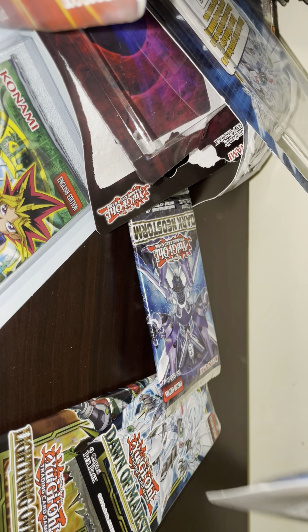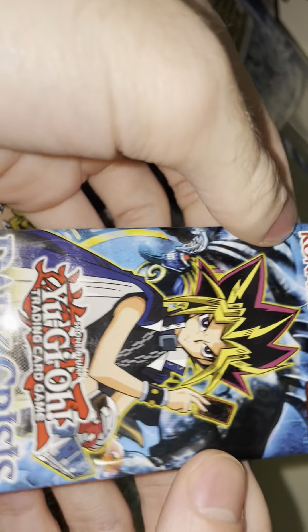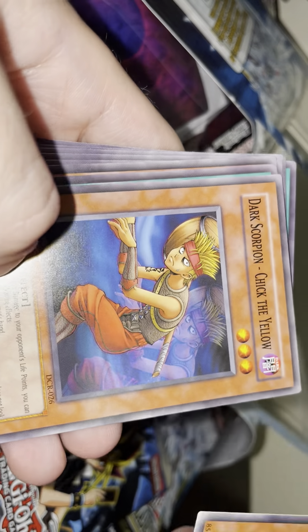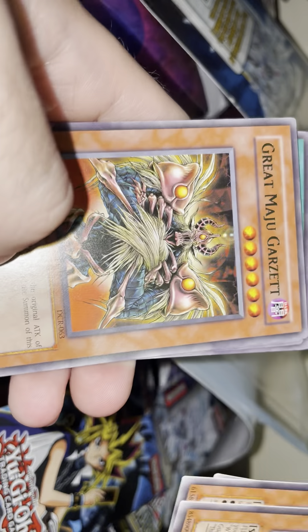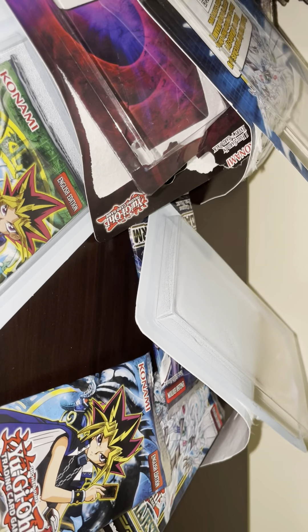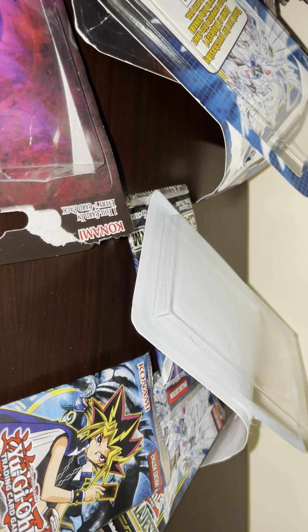Dark Crisis and Spell Ruler — the legendary packs. See if we can get an Exodia Necross from Dark Crisis and maybe a Blue-Eyes from Spell Ruler. These are just beautiful cards — Arsenal Summoner, Dark Scorpion, Archfiend King's Oath, Dark Scorpion... Great Module. No holo guaranteed in this pack.